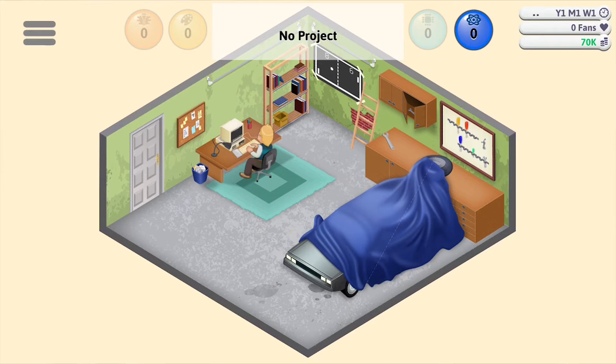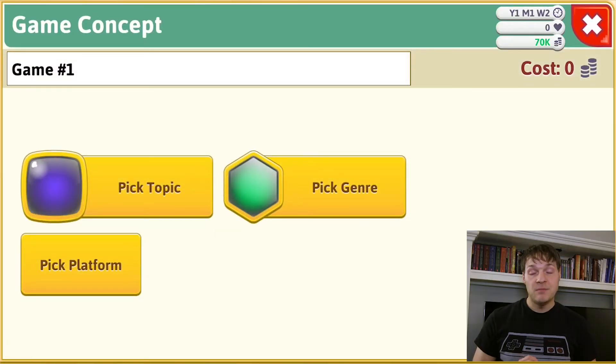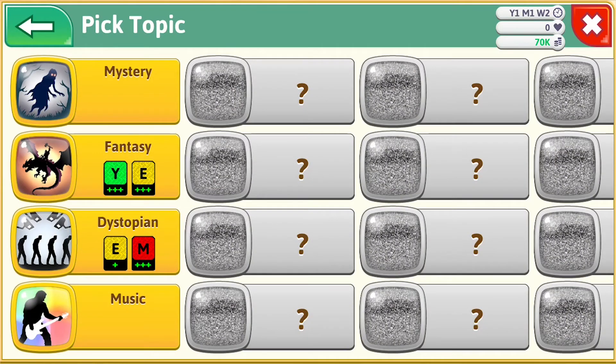You are in the dawn of computer gaming as an upstart indie developer based out of your garage — and check out that sweet DeLorean in the corner. To start, you just have to tap the screen to develop your first game. One thing I love about Game Dev Tycoon is its level of customization: you get to pick the topic, genre, and platform that it's released on. You have four randomly generated topics to start, but you can research more. And since I love this topic, I'm going to pick fantasy.